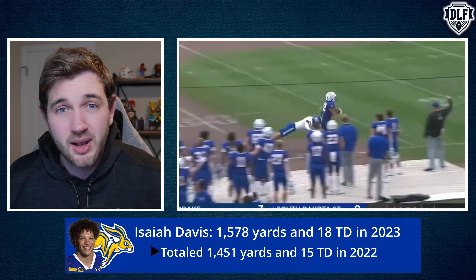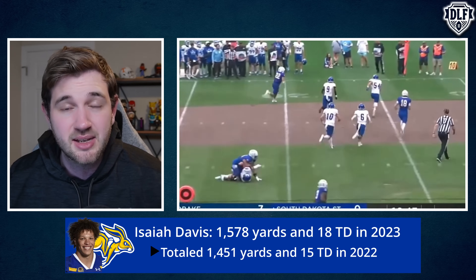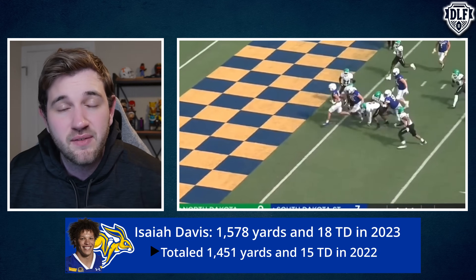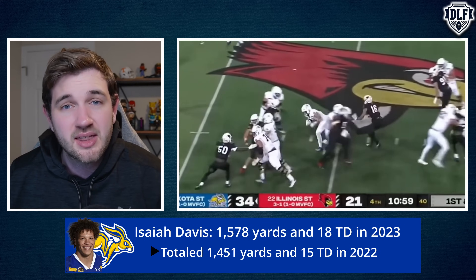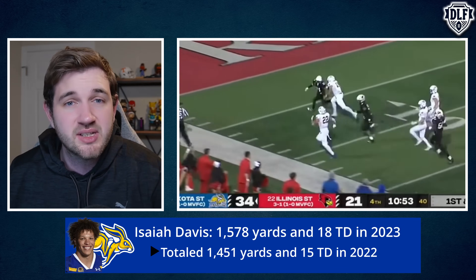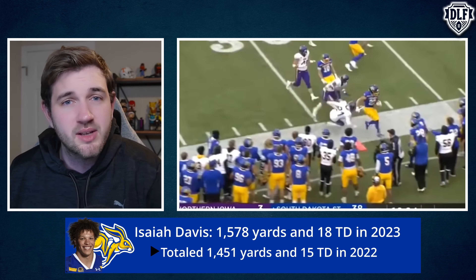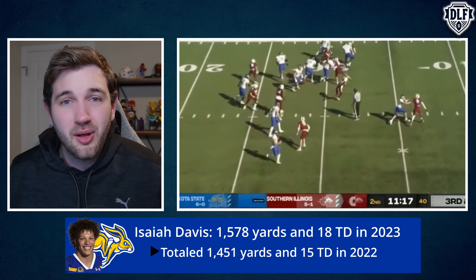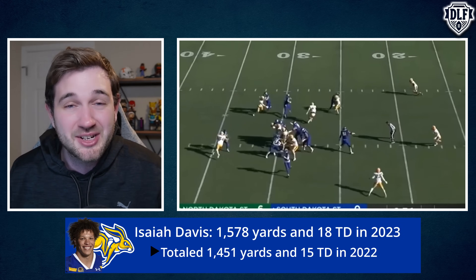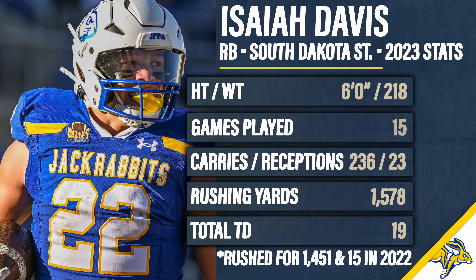Isaiah Davis physically overwhelmed linebackers, would obliterate them — just truck them between the tackles. He's got excellent vision and fantastic burst for his size. Coming in at 220 to have that level of burstiness is a really rare combination. He's got great long speed and was an effective extension of the passing game with yards-after-catch ability and elusiveness in the open field. He's also ready physically to stick on third down for pass protection — he reads blitzing assignments well and has a good anchor.